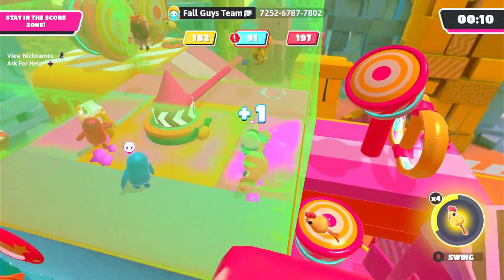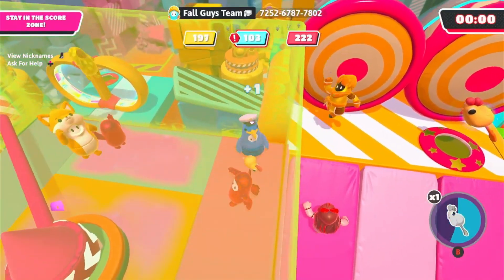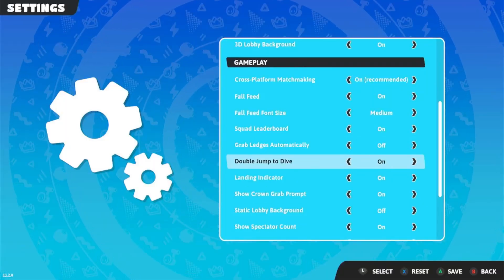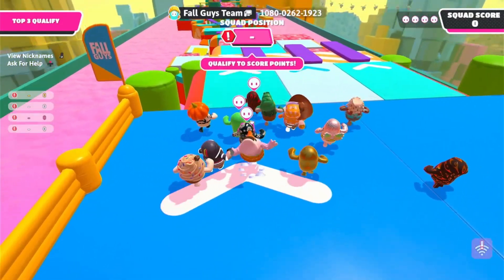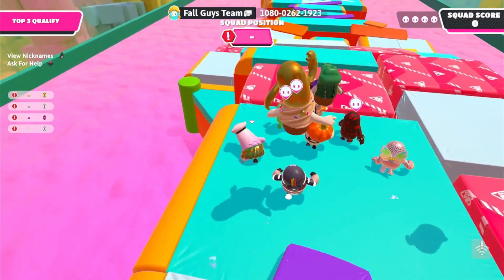I'm going to charge up the fire — I'm so bad at this, I blame the new controls. Double jump — okay, we can turn it off. Thank god. All right, take two — this is my first attempt, my first time playing this map.